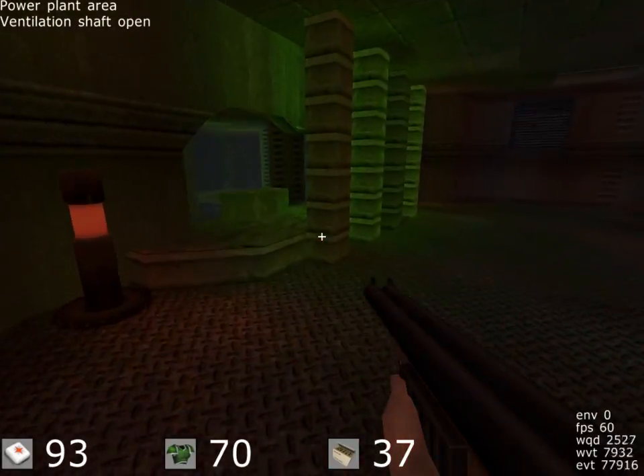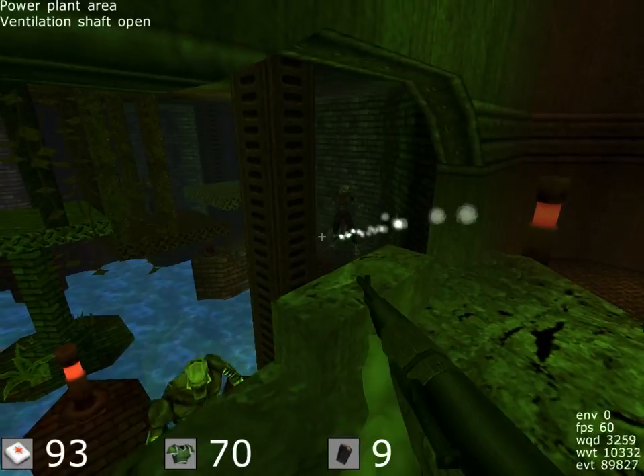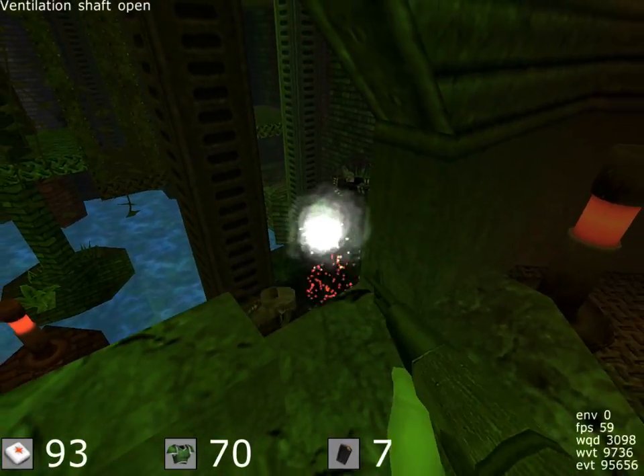Great. Go back in the drainage area. You're gonna find the access to the ventilation shaft. Be careful. There might be electromagnetic interferences. Over.